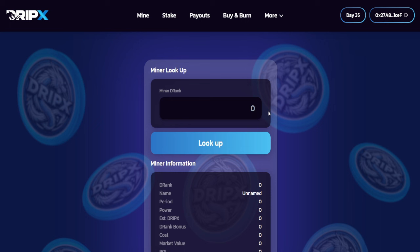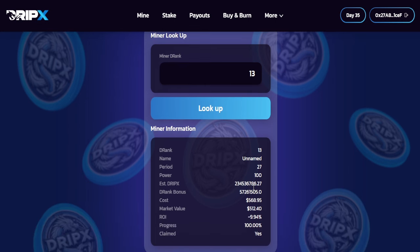You can enter in a number and press the button, and as you can see you can name them — which I keep forgetting about — but it'll show the period, the power, the estimate, the amount of drip, the D-Break bonus, cost, market value, ROI, and so on.